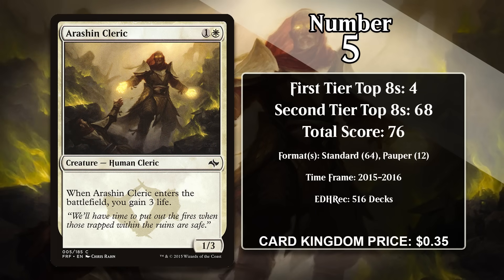At number 5, it's Arashin Cleric — probably the card you're most surprised to see on this list. This 1/3 costs 1 generic and a white, and it gains you 3 life when it enters the battlefield. While that's not exactly exciting, it makes for a fairly nice card in the right matchup, especially in the Standard it was part of, which featured a lot of aggro decks running many 2/1s and 2/2s. The Cleric lined up great as a blocker, and the life it gained often meant your aggro opponent needed to use one more card to kill you before you stabilized. As its massive score indicates, it was heavily played in the format, both in the sideboard and main deck of control and combo decks. It also sees a bit of play in Pauper, but it's a card that has most of its success in Standard, and that means in the long run it's likely to move down the list.